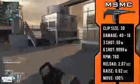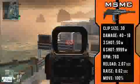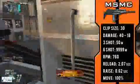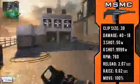Getting into the statistics: this gun has a 30-round clip. The damage is 40 to 18 depending on the distance — 40 damage up to 50 meters, which is a 3-shot kill. Then it goes to 18 damage at super long distance, which would be a 5 or 6 bullet kill. The RPM is 760, a bit lower than the average SMG, and with rapid fire it goes up to 900. The reload is 2.07 seconds and the raise time is 0.62 seconds — the average SMG raise time is 0.6, so the 0.02 second difference is undetectable by the eye. The reload speed is around the average for an SMG, just a bit longer, so the Fast Mag does do a lot.